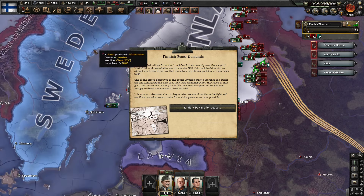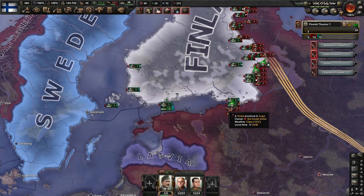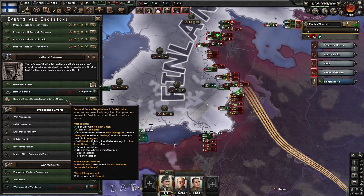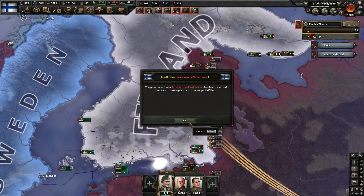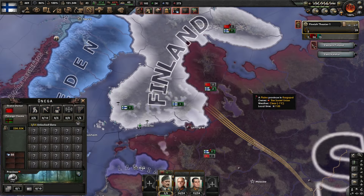Finnish peace demands — it might be time for the peace unlocks decisions. Demand peace negotiations with the Soviet Union. We'll go ahead and do that and see what we get. Demand peace negotiations with the Soviet Union gets event: Finnish territorial demands for peace effects. If they accept, we get a white peace. The Soviet Union accepts our peace demands. Claims lost by Soviet Union becomes owner and controller of Kuolajärvi, Nyamuma. It looks like we got this territory up north, but we could have gotten this one and this one too.